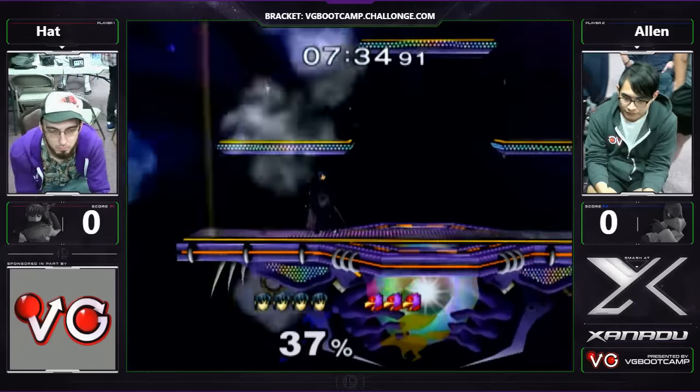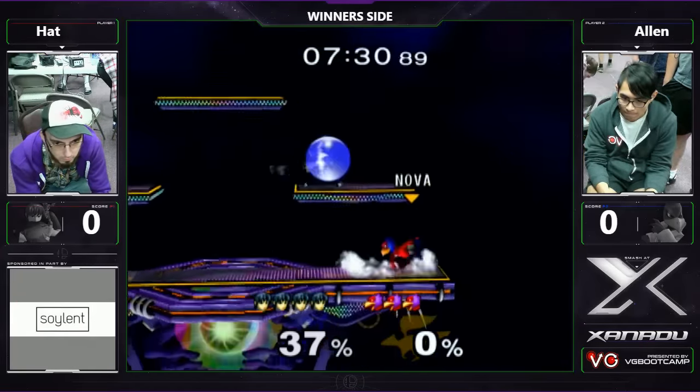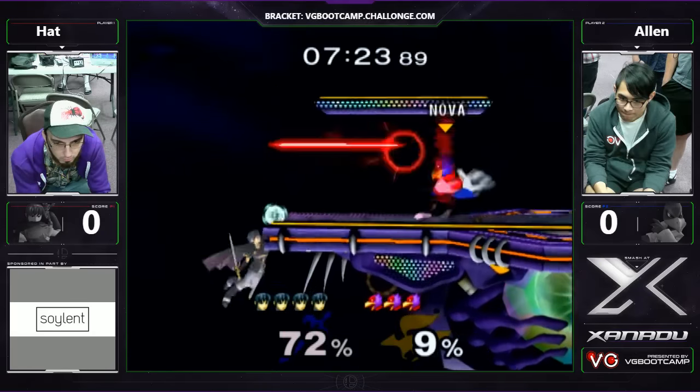I love watching Sheik players secondary. Tech chase stop down throw — that was a really nice stop. And Hads' shield drops are looking really nice. That's probably one of the more recent developments in Hads' past year. I guess I don't notice them as much on Sheik.